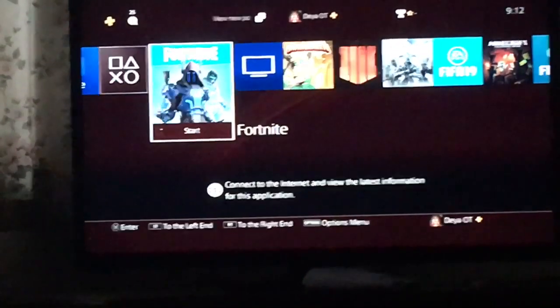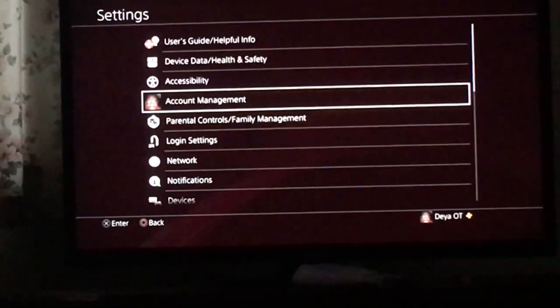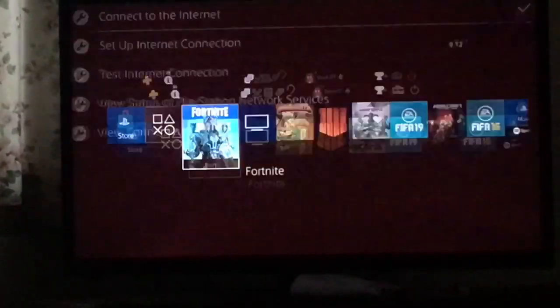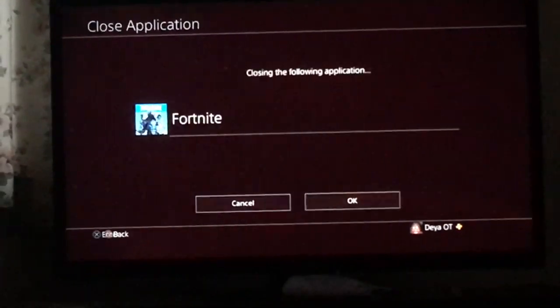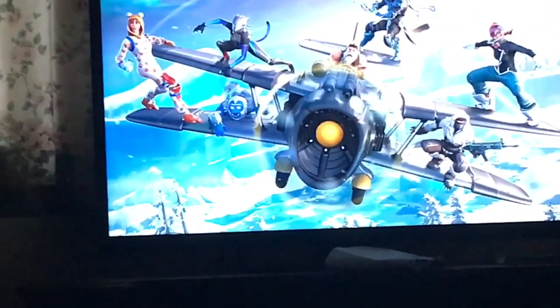Connect to internet — so what you want to do now is go to Network and connect it back, but this time you're gonna have to start your app, then click X, and then you should have the skin. Alright, it's been — jump — bye.